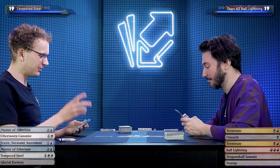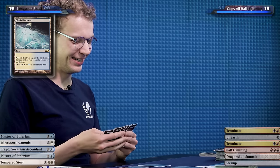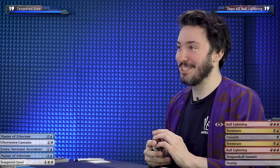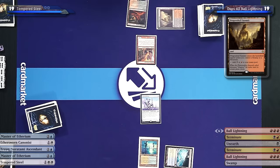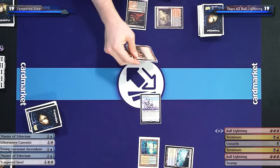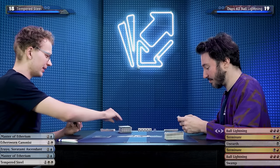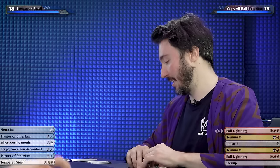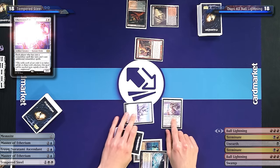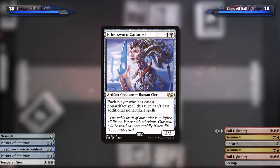I'll play a Glacial Fortress — it enters tapped because I don't own any other basics. I'll draw my Ball Lightning. I'll play a tapped Dragon's Claw Summit. We both played a Pain Land, followed by a one-drop, followed by a Tap Land — that's ridiculous. I'll attack. I won't trade those creatures. I'll untap and I'll pay two, not taking any Pain damage, to cast an Aethersorn Canonist: any player who hasn't played a non-artifact spell this turn can't play additional non-artifact spells.